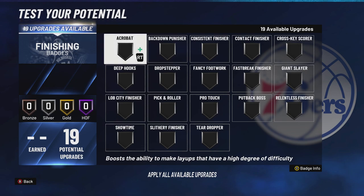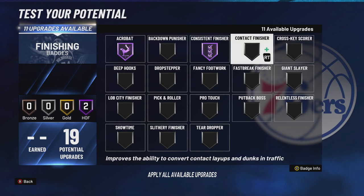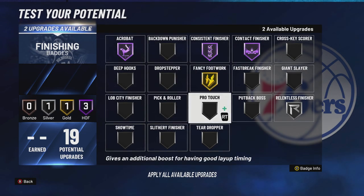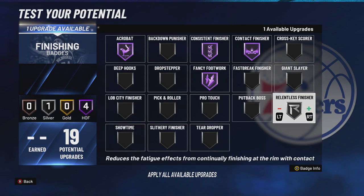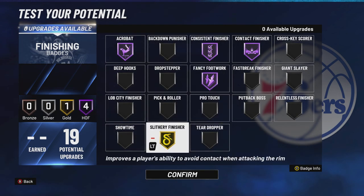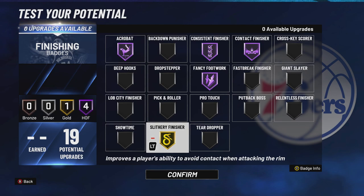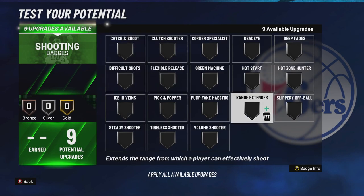Let's get into the badges. For finishing — Derrick Rose is one of the best, if not the best, wild shot maker ever, so you've got to give him Hall of Fame Acrobat. Consistent Finisher Hall of Fame — most of your layups are going to be late, especially if you don't use the meter, which I recommend on this build. Derrick Rose: Posterizer Hall of Fame, Contact Finisher Hall of Fame. I would also say Relentless Finisher — Derrick Rose was great and one of the best hop steppers ever. That's actually how he tore his ACL. Fancy Footwork gold or Hall of Fame, whatever you want.